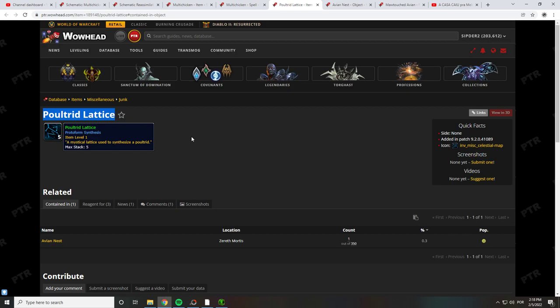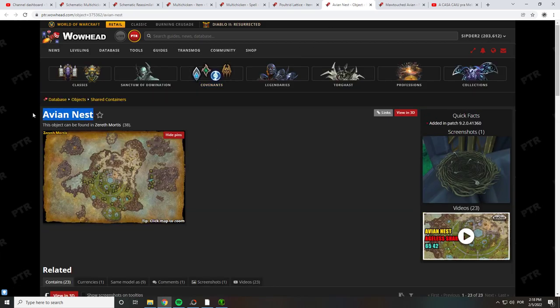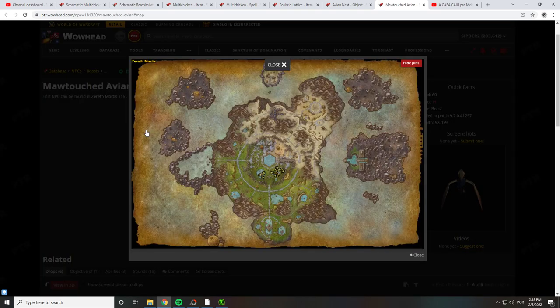This item can also drop from the Treasure Avian Nest, located in a lot of locations, and from the mob Mal-Touched Avian.